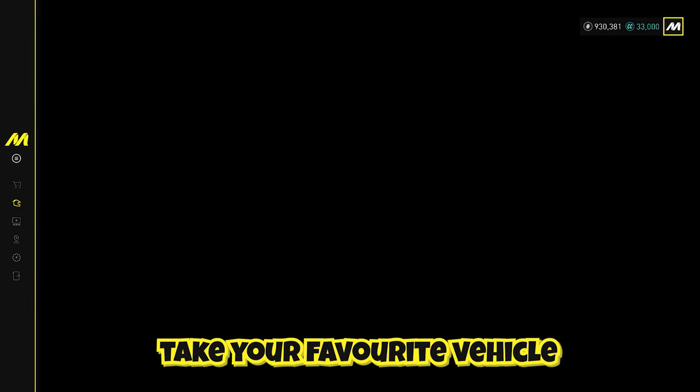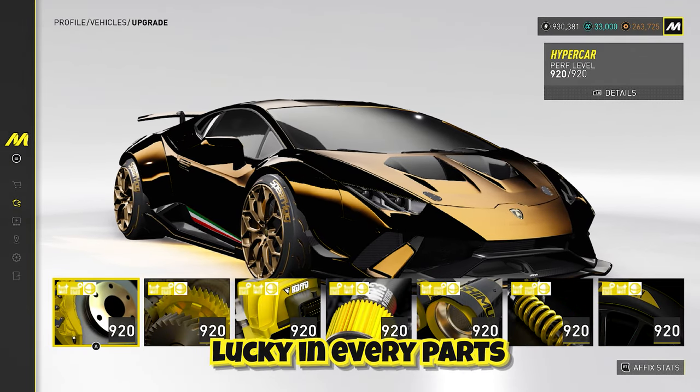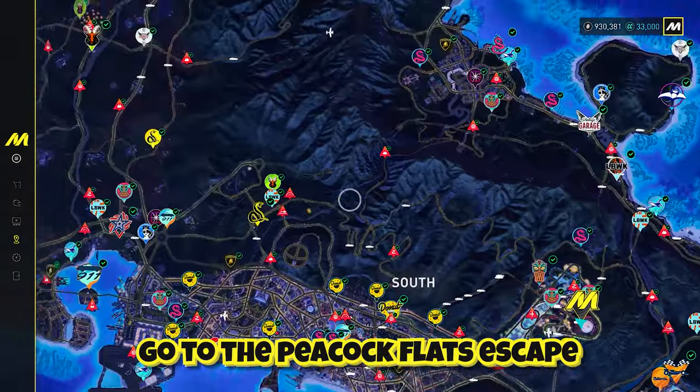Take your favorite vehicle to grind, and if it has any gold or pink parts, make sure to set the affix to lucky on every part to increase the chance of getting gold parts. Now go to the Peacock Flats escape.